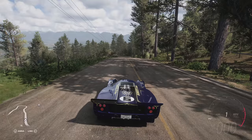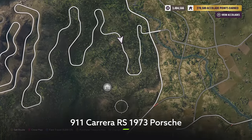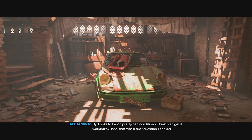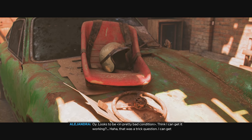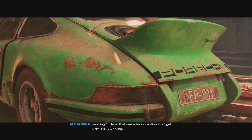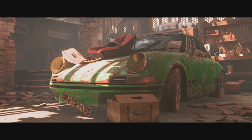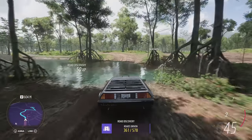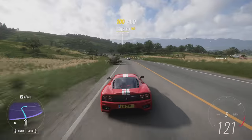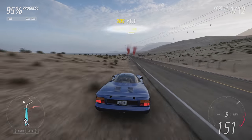For the final barn find in the video, we've got something pretty special — a Porsche 911 Carrera RS. It could be perfect for rally, but it's got every opportunity to become a brilliant drag car if you tune it just right. It looks pretty banged up and in bad shape now, but once you give it a lick of paint, it's going to look as good as new. Once you've picked up a bunch of these barn finds, you do still have to wait for them to get restored, but just go and play Forza Horizon 5, enjoy the massive Mexican adventure, and eventually those barn finds will become unlocked for you.